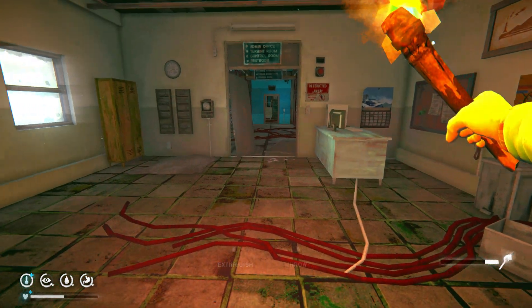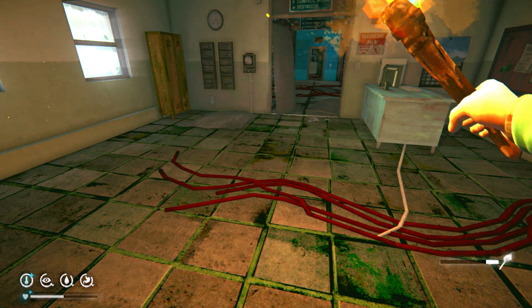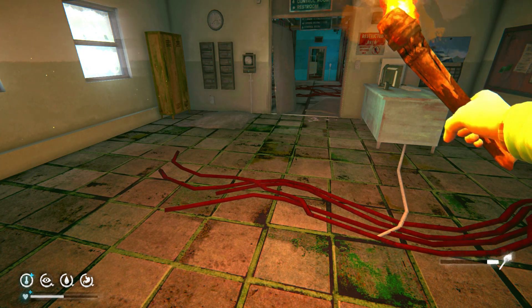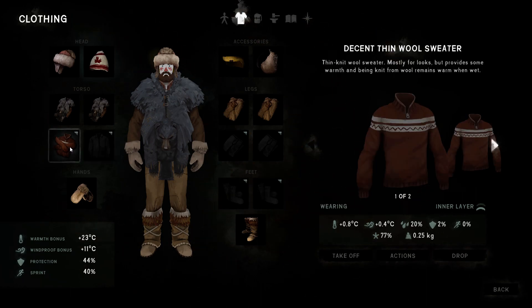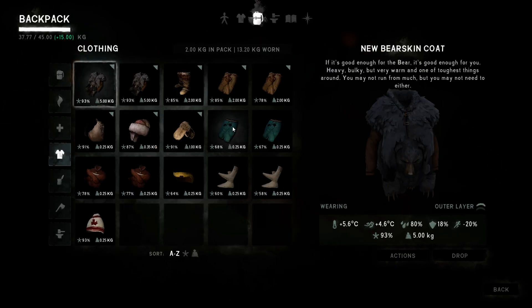Welcome back. A little video about clothes. I got a question: when should you repair the clothes? From my long experience, I can show you right now. You should try to run like this if you can. This works very nicely at Mystery Lake — for example, Fallen Lake, Broken Railroad. Then you don't need to repair; you just have it in the inventory and the condition drops slowly.